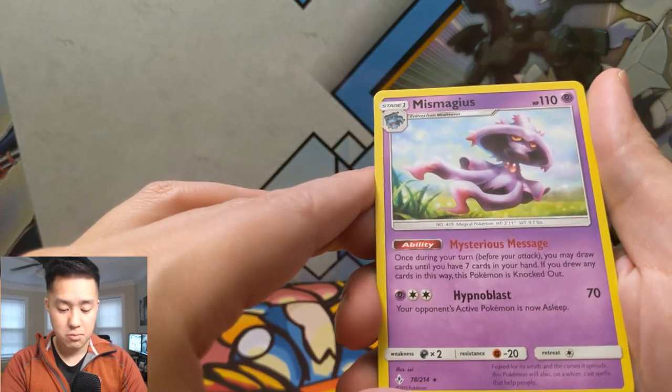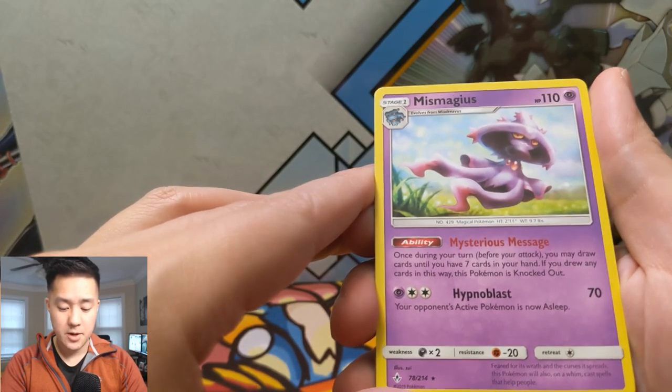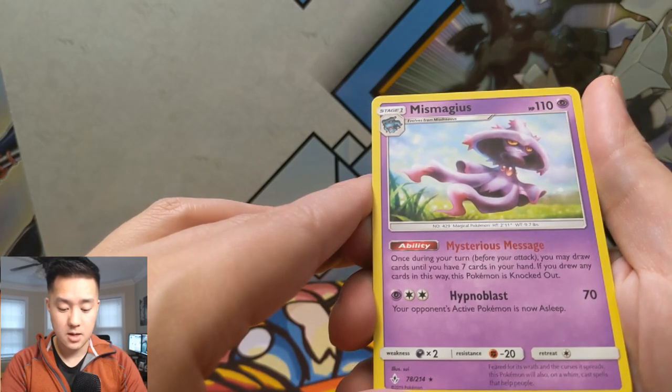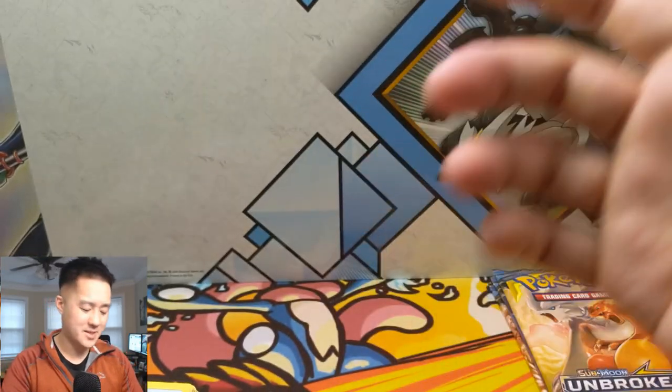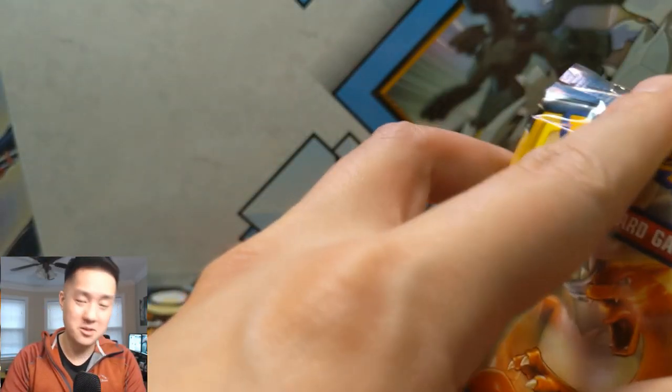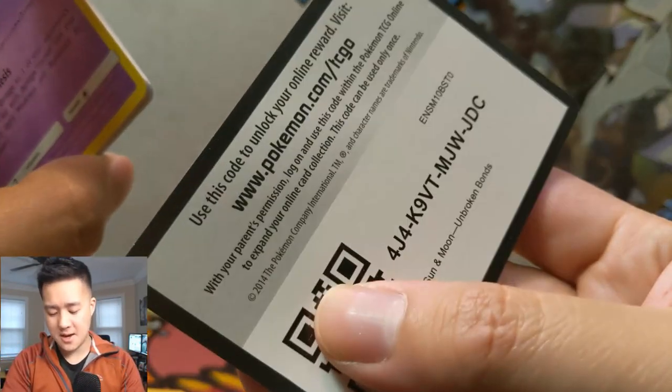Metapod, Flareon, Graveler, Grubbin, Geodude, Litten, Froakie — always cute — a Slowpoke taking a bath as well, and then a Mismagius! Hypnoblast, and then Mysterious Message: 'Once during your turn you may draw cards until you have seven cards in your hand. If you drew any cards this way, this Pokémon is knocked out.' I was about to say that's really good — but also this Pokémon gets knocked out! Interesting, did not see that one coming.